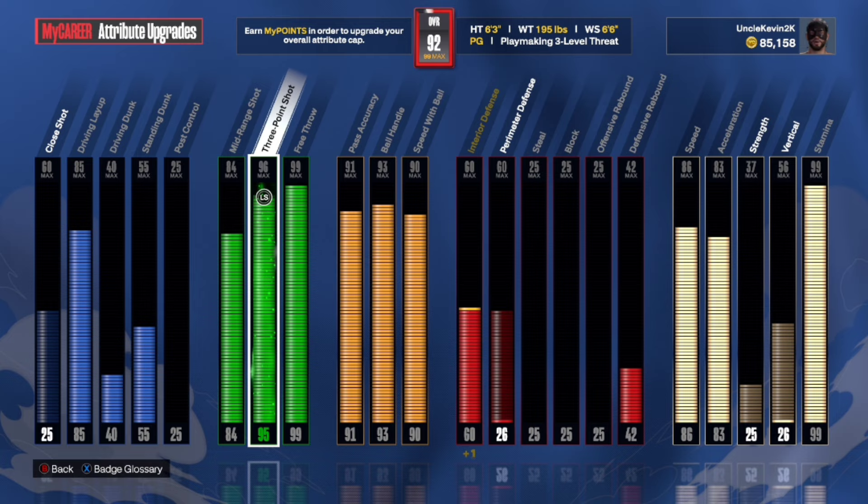Next is our playmaking. I have a 91 pass accuracy. On my first build they told me 80 was enough, but trust me, it doesn't compare to 91. The gold needle threader is something really effective in this game and I am currently abusing it. Imagine breaking ankles of your opponent just by passing — it doesn't make sense, but at the end of the day, this is only a game.